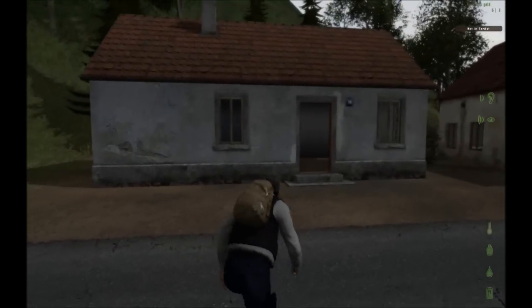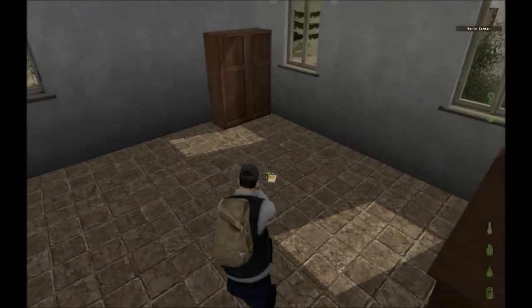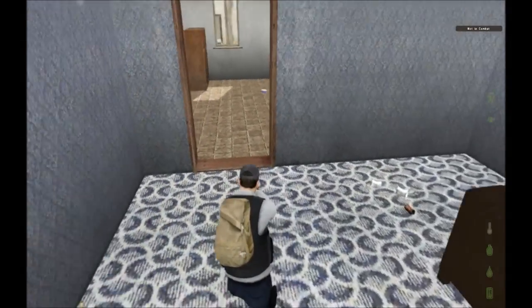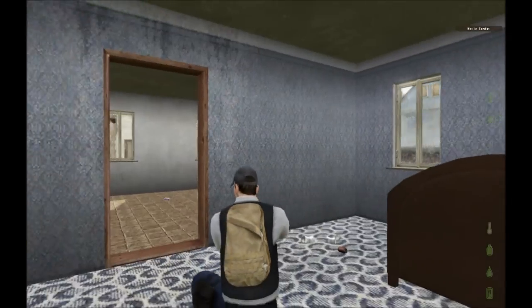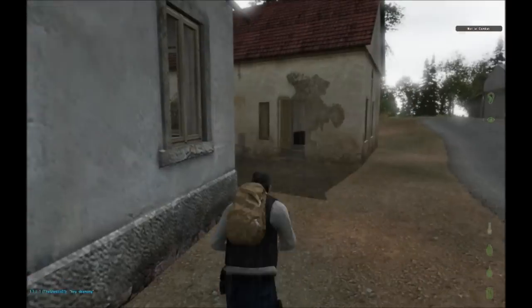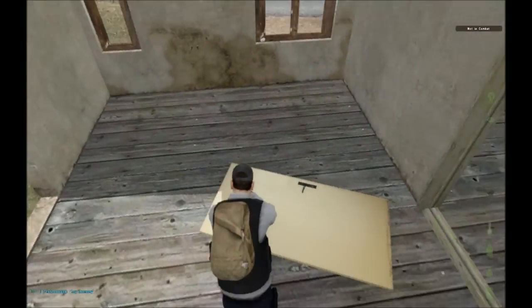As I was saying, all these buildings are enterable, which is essentially what they're planning on doing with the standalone. And they're also a lot nicer to be in. So this map is almost like it's going to be how the standalone is going to be.